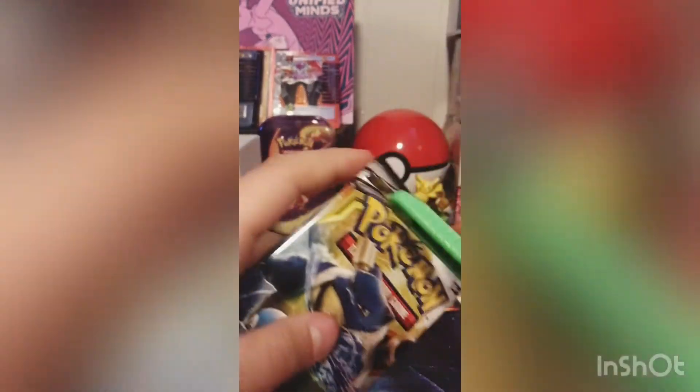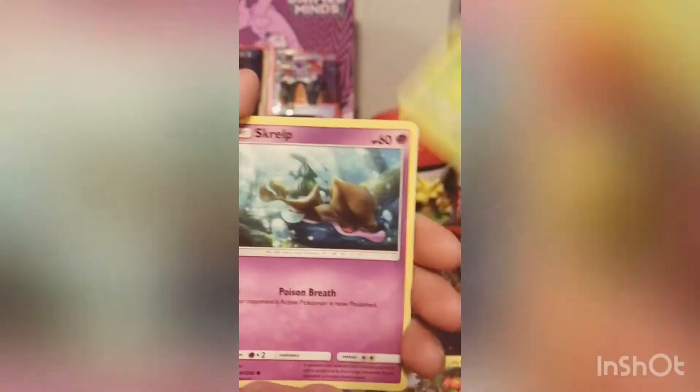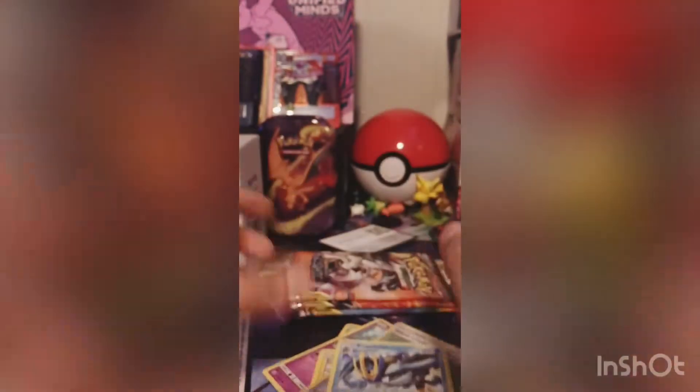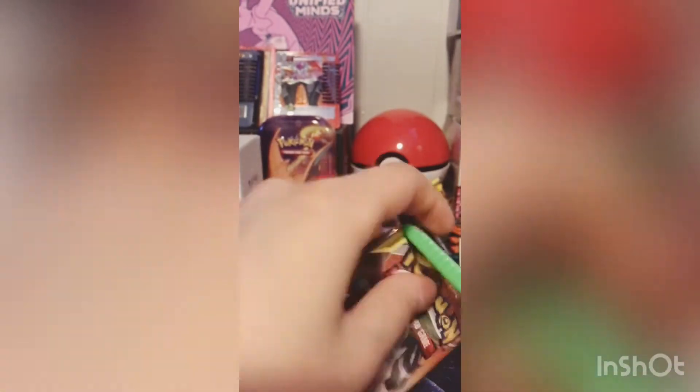Let's get into the Blastoise pack. And it is another green code card — sarcasm at its best. Leaf Energy, Cynthia and Caitlin, Anorith, Klinklang, Passimian, Jangmo-o, Rowlet, Scatterbug, Pikachu, reverse holo Island Amulet, and another non-holo. We've opened four and not gotten a single thing, so the luck has to be in the last half of the box.